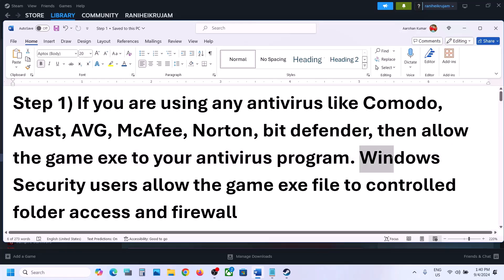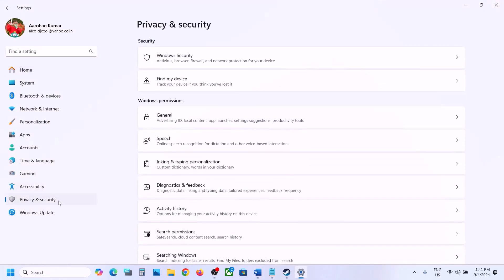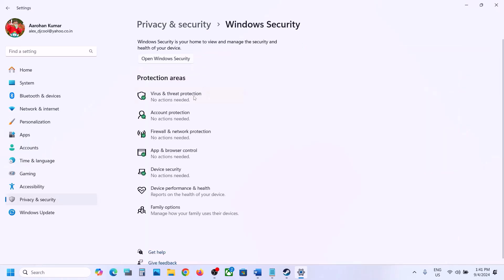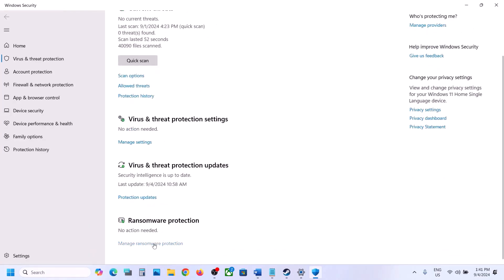I'm not using any antivirus program so I cannot show you, but I'm using Windows Security. If you're using Windows Security, open Windows Settings, go to Privacy and Security if you have Windows 11. If you have Windows 10, click on Update and Security, then click on Windows Security. Now click on Virus and Threat Protection, scroll down to the end and you will see Manage Ransomware Protection — click on it.